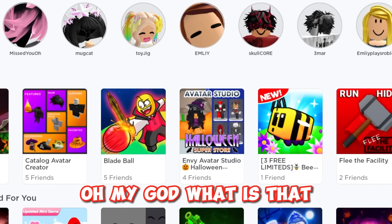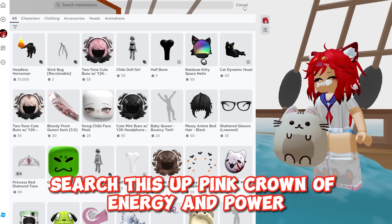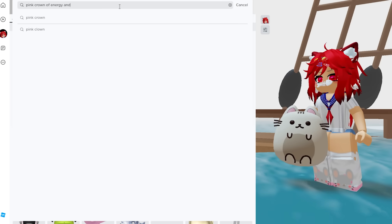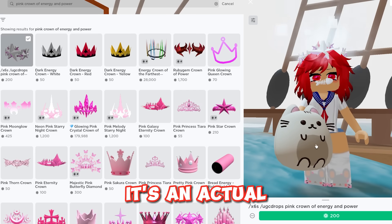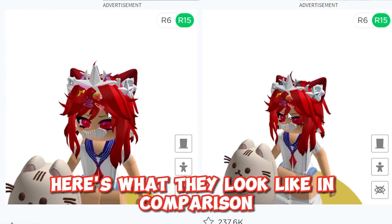Search up 'Pink Crown of Energy and Power.' There's no way — it's an actual one-on-one copy of the Silver King of the Night. Here's what they look like in comparison.